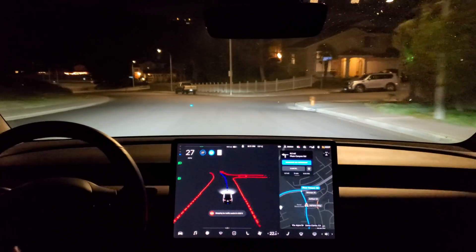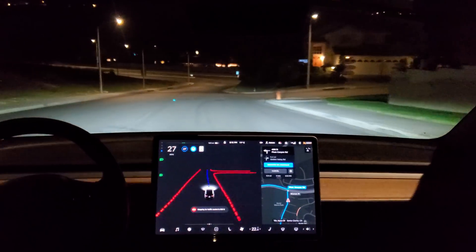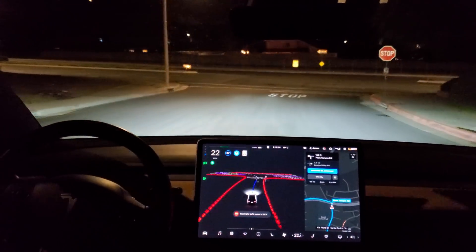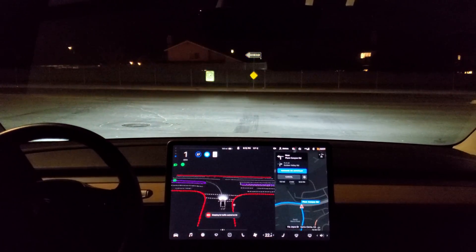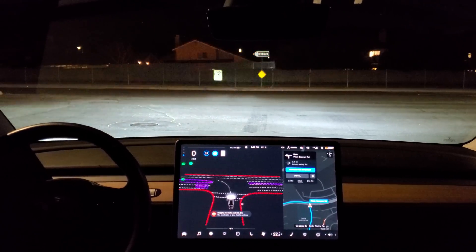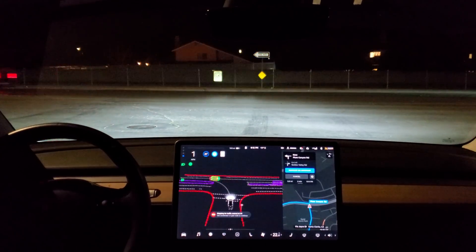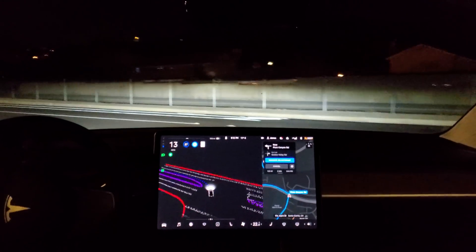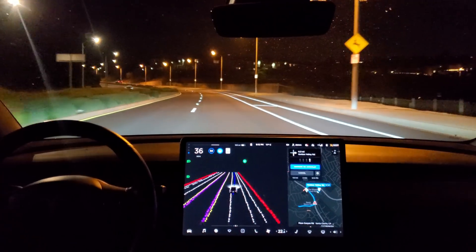This is my test loop that has a couple of left turns on it. Now turn left onto Plum Canyon Road. All clear to the left, the car has got to creep forward. I've got a car coming from the left now. It does have to creep forward to see — it's waiting for me to approve it. So I've got a few cars coming from the left; it says use accelerator or gear stalk to continue. I'm just going to give it a little nudge, there it goes. I did have to authorize that one to go through, but it completed the turn once I did that.